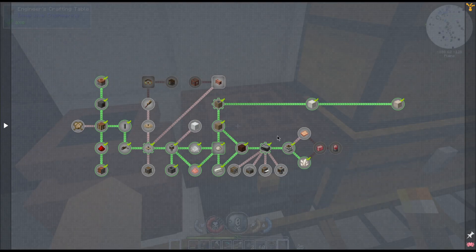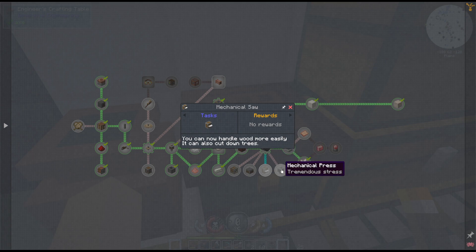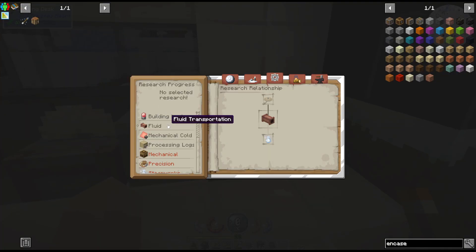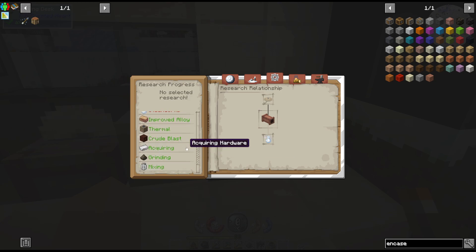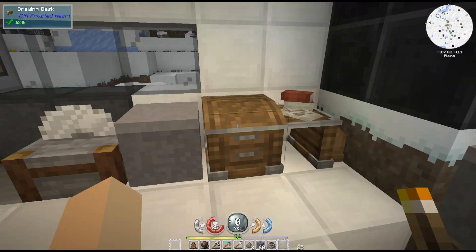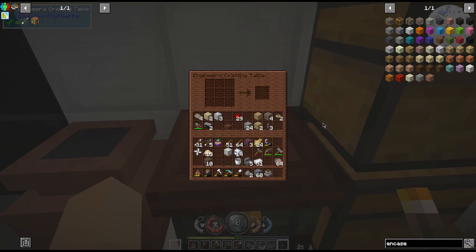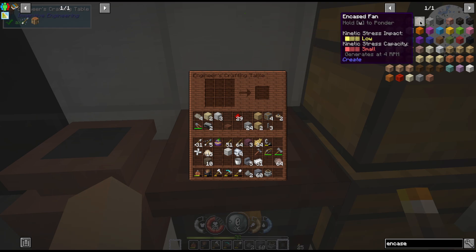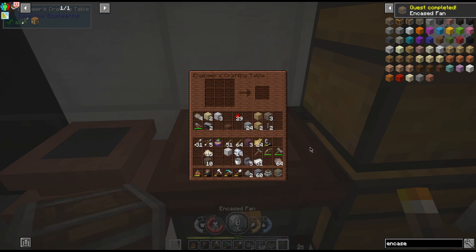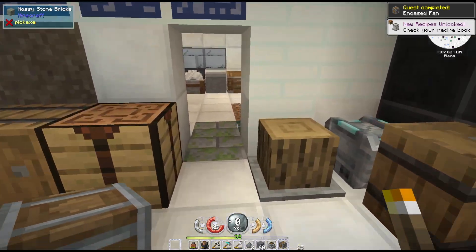There isn't any quest for any of these, right? There is for the fan. When it gets finished, we can also apparently make the depot and mechanical press - we need to see if we unlocked any of them. What all was unlocked with this one? Simple machinery unlocks the encased fan and the millstone. Okay, so we still have to find the quest for the other ones, the research for the other ones. So we just need this - there's our encased fan. We now have both of those done.